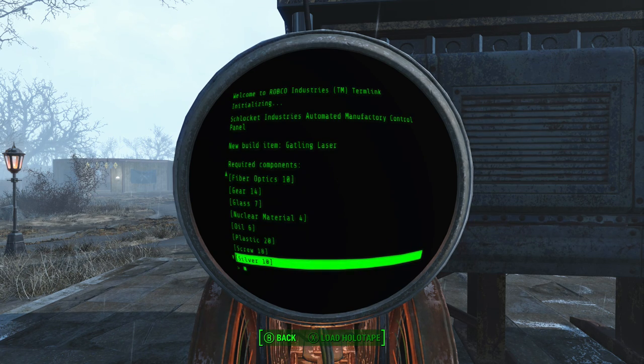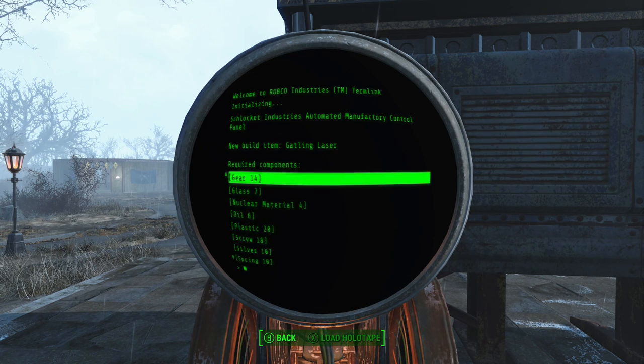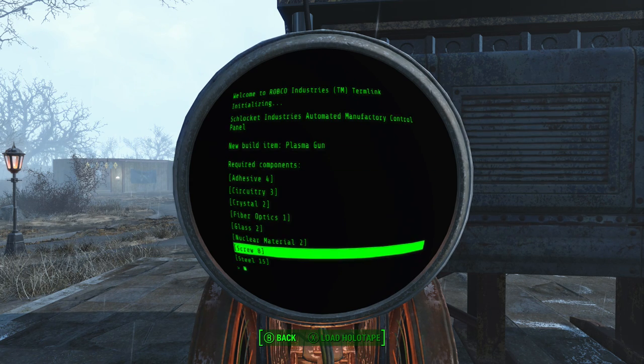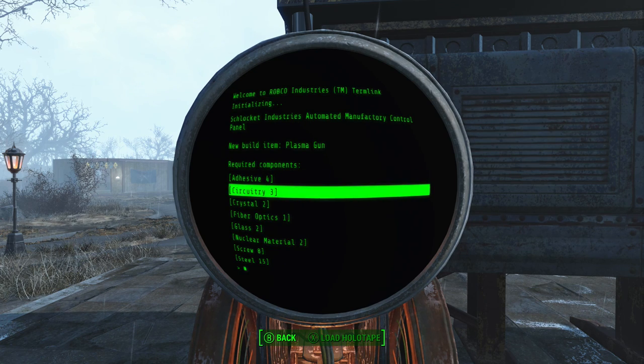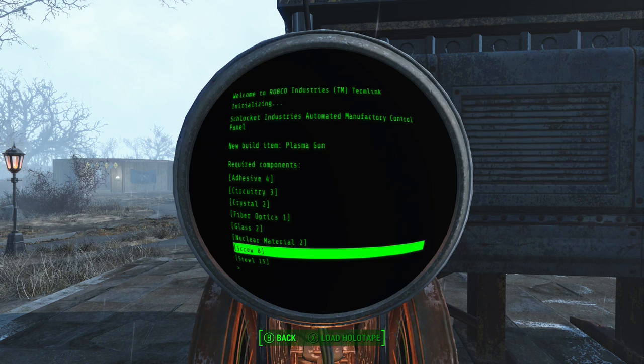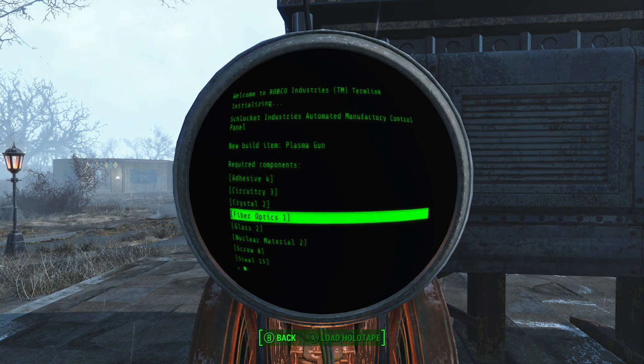Unless you're building something unique you wouldn't normally be able to get, like the Vault-Tec lunchboxes. The Gatling laser requires a heavy investment of springs, plastic, and nuclear material. But let's go for something simpler — a plasma gun: four adhesive, three circuitry, two crystals, fibre optics, two glass, two nuclear material, eight screws, fifteen steel. For a really early-game plasma gun? That is not too bad at all.